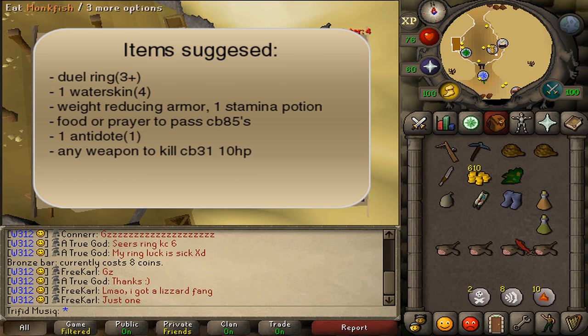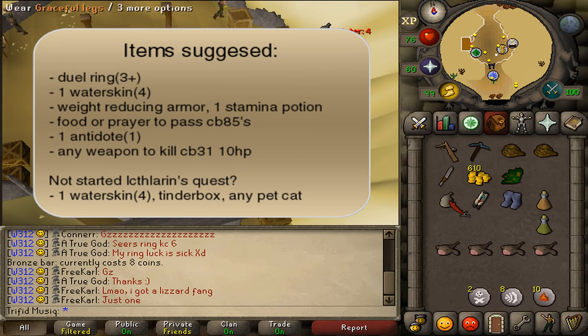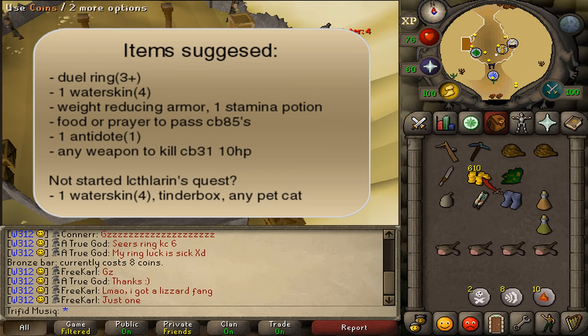You don't need to get your armor and weapons right now to kill that vulture — we will bank in Nardah before heading towards those. If you have not started Icthlarin's Little Helper quest, to start it you will need to bring an extra water skin, a tinderbox, and a cat of any size.